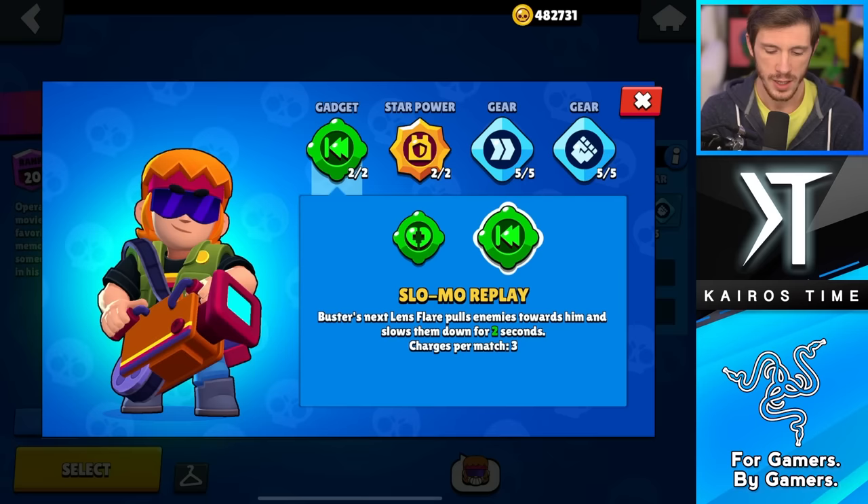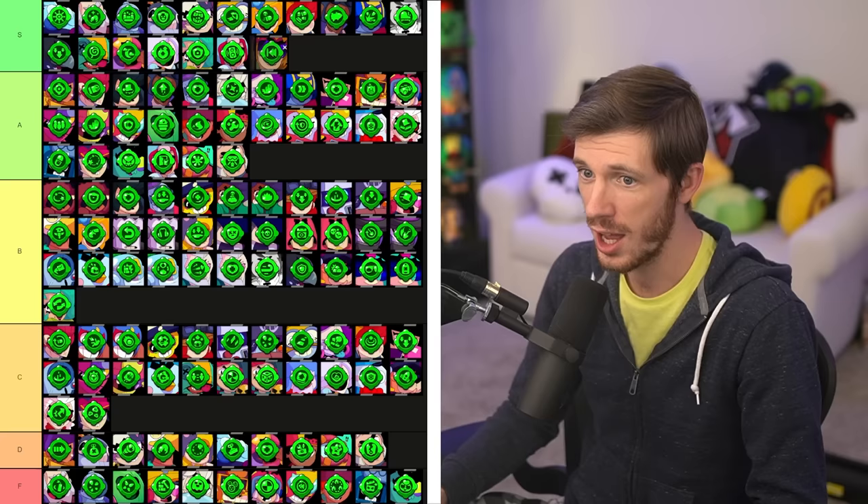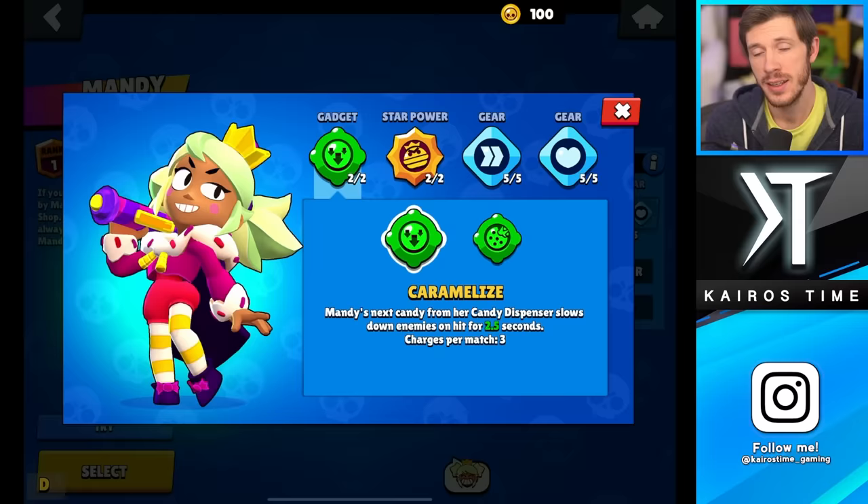Next is Buster, and this choice is very obvious — you want to go with Slow Mo Replay. I like Utility Belt: it's pretty good and the healing you can get is pretty insane sometimes if both your teammates are close, but Slow Mo Replay is just going to kill the enemy. Two seconds of slow and pulling them toward him where he deals his most damage — that's easily an S tier gadget. Whereas Utility Belt is going in the B tier.